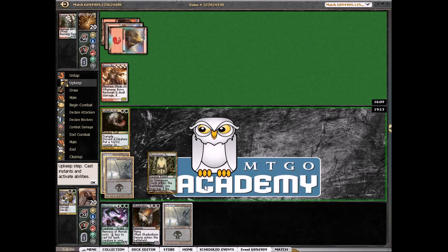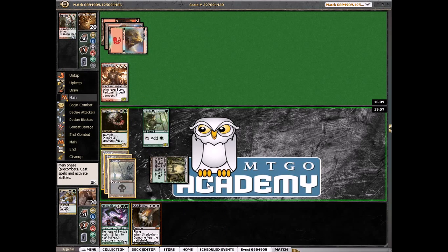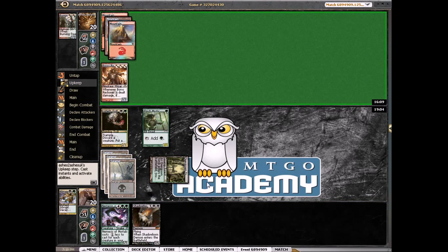Boros Reckoner. I'm going to play our Mystic, play our swamp, say go. Well actually if he attacks I'll just take three and then play Shadowborn Demon and kill the Reckoner. He might kill our Mystic. I could block and discard the Shadowborn, but then he'd definitely kill our Mystic and we can't cast either of the cards in our hand. If we don't block there's a chance he doesn't kill this.